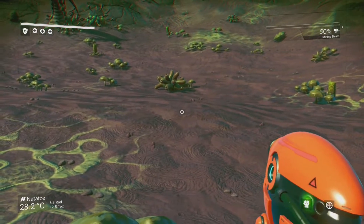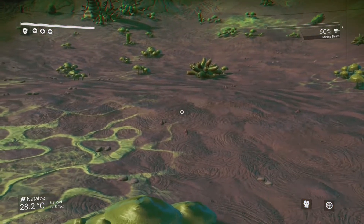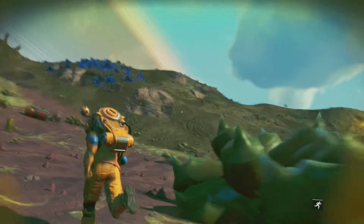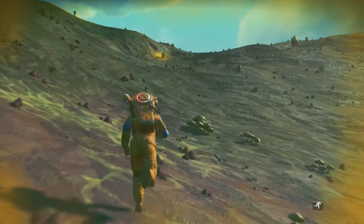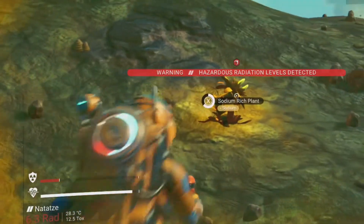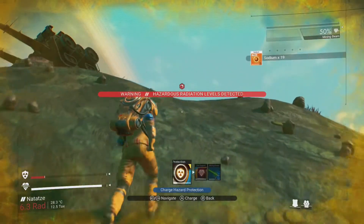My second tip would be to focus only on your survival at first — just ignore the mission stating that you need to fix your scanner. You will need sodium as soon as possible as your shields are going to be low right off the start, so keep your eye open for plants with a yellow glow as they contain sodium. I got quite lucky right off the bat and had a sodium plant nearby which I spotted in the beginning animation.